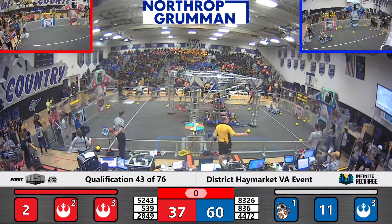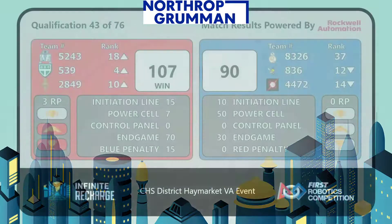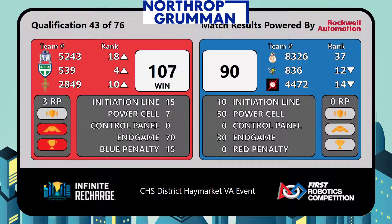And here's our score for qualification match 43. Red Alliance wins — 70 points in endgame for the Red Alliance versus 30. Red Alliance gets two ranking points.